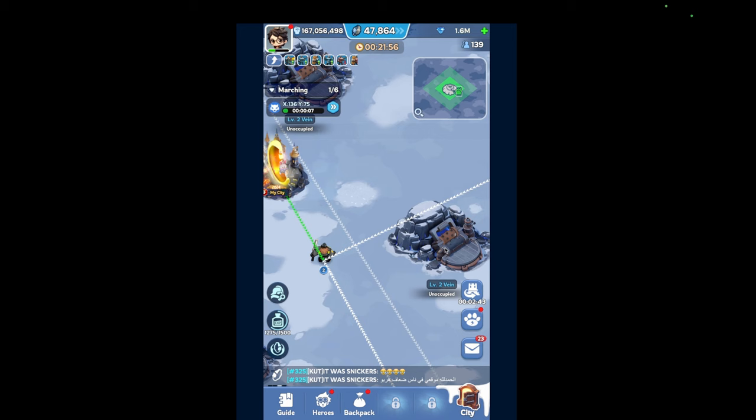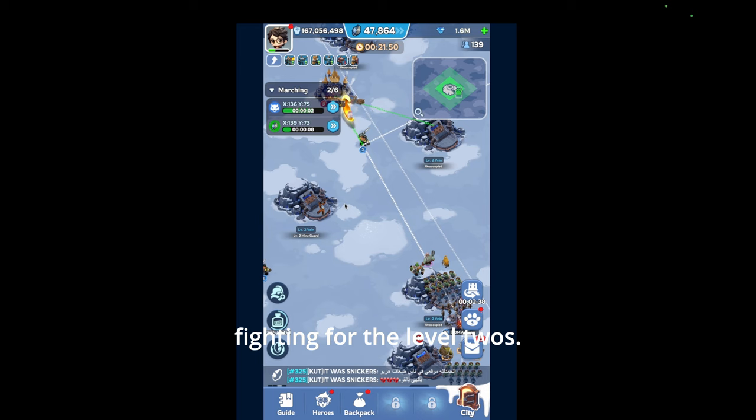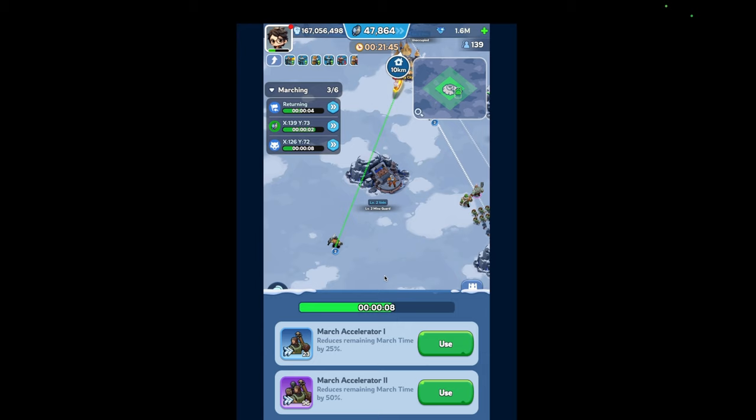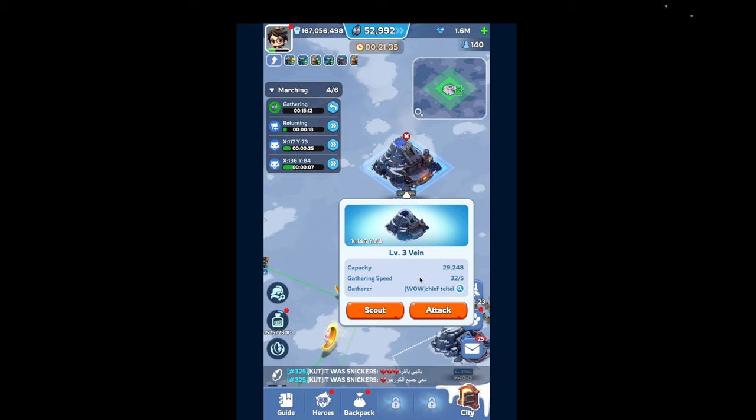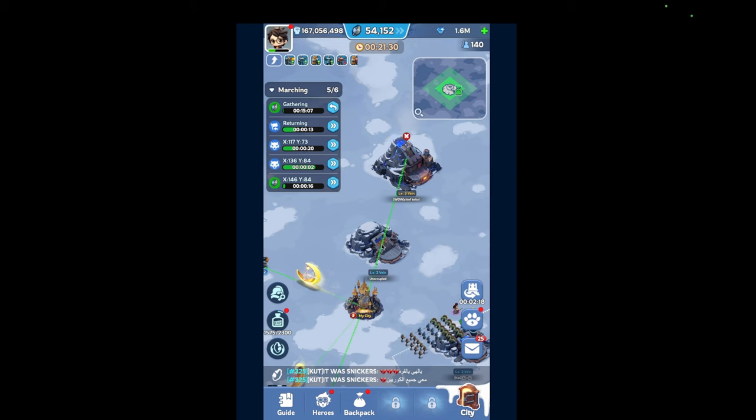Everyone's really fighting for the level 2s — of course, it's only natural. A level 2 spawned on me. This guy is 37 — just kick him out. I feel like a bully, but you know what, it is what it is.